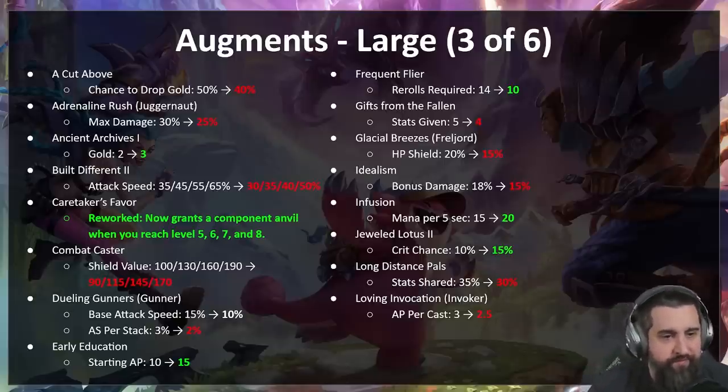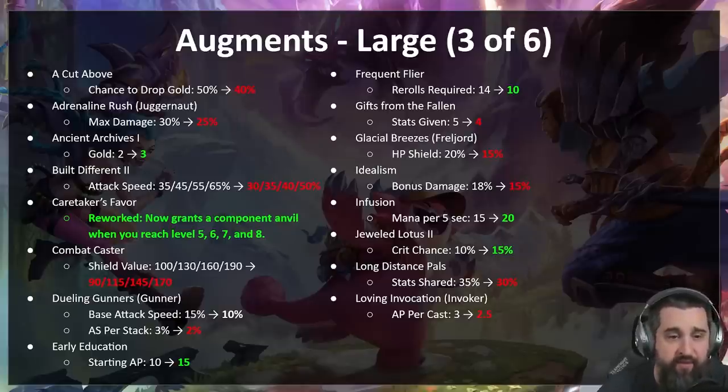Ancient Archives one — Ezreal's augment, plus one gold. Built Different two — pretty big attack speed nerf; with the attack speed system changes you're going to see attack speed given out less as a whole, and Built Different will be one of the first casualties. Caretaker's Favor — Bard's gold augment reworked: now grants a component anvil when you reach levels five, six, seven, and eight. So for a gold augment you're getting four components with agency — really strong, but it comes delayed. Hopefully Bard will be more exciting now.